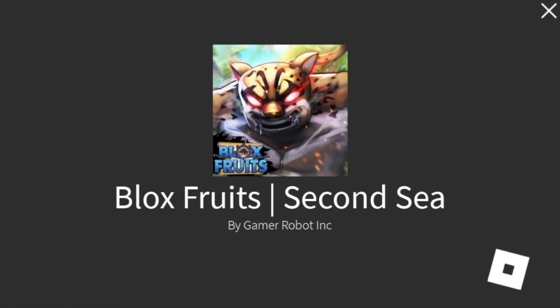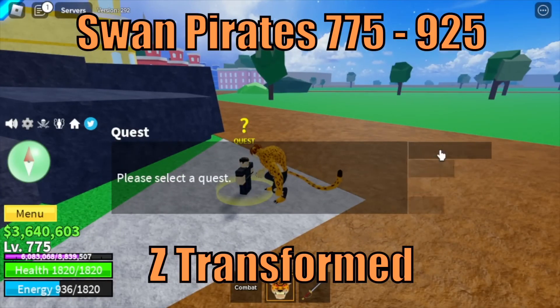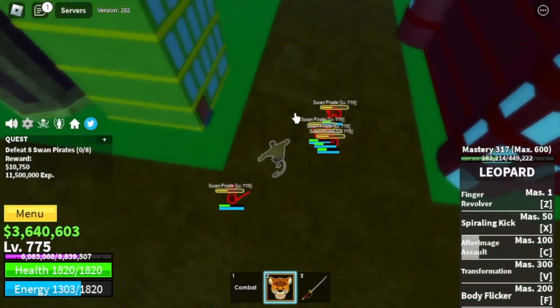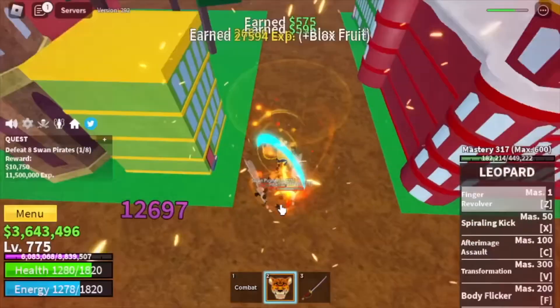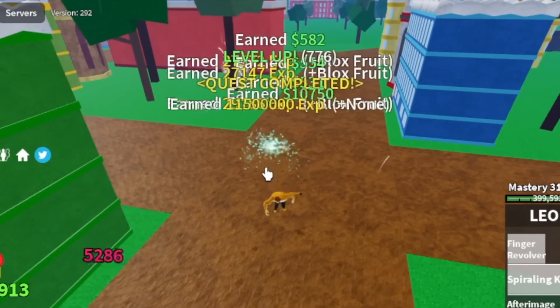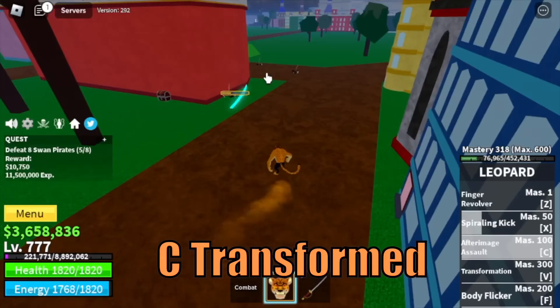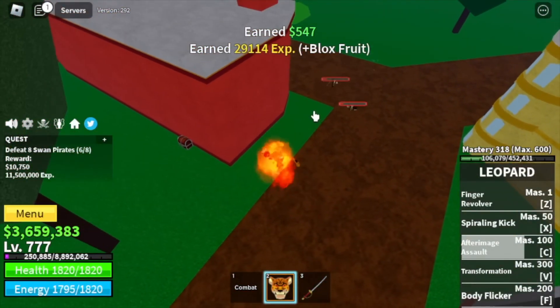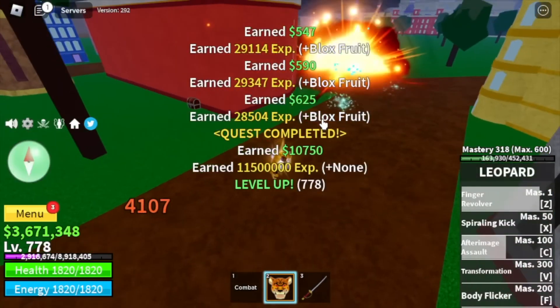Congratulations! First target in the second sea is the Swan Pirates until level 925. Just 2 Z-skills is enough to defeat these mobs. I'm showing you the skills now — there you go, Transform Z-skill. We're going to grind here until 925. We're going to skip the bosses, but that's fine — trust me, this is the best way to grind.